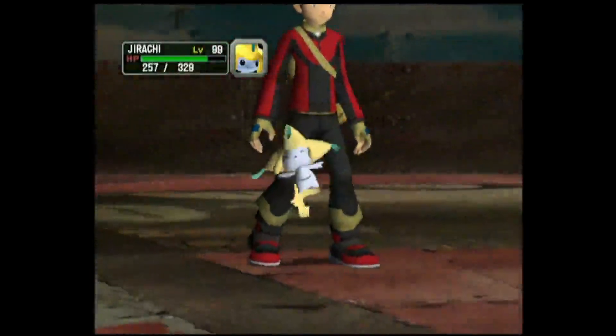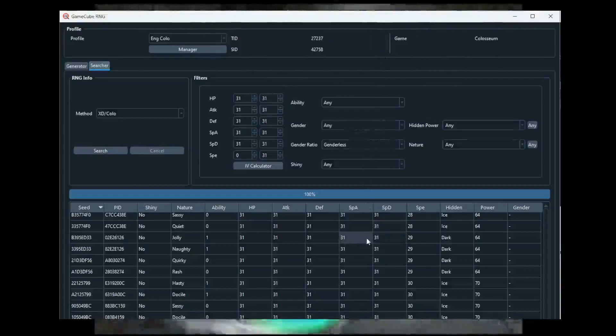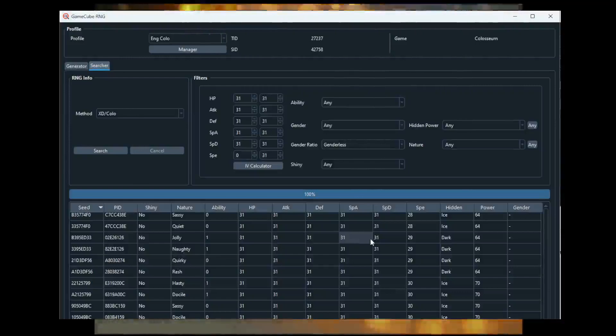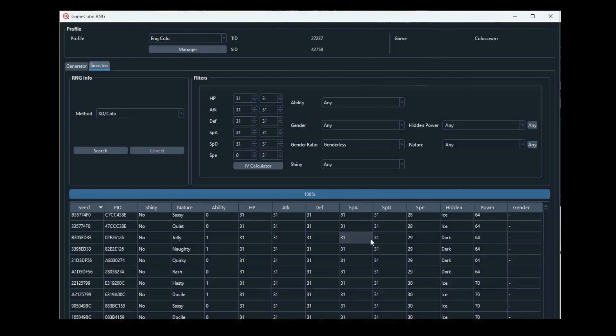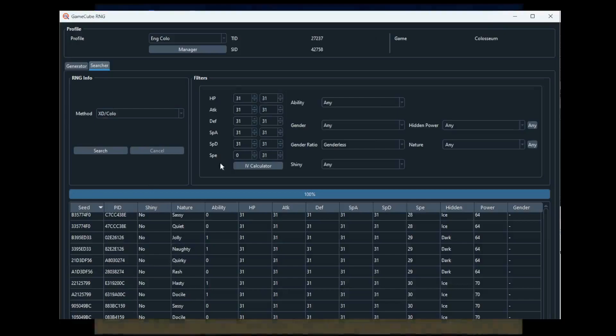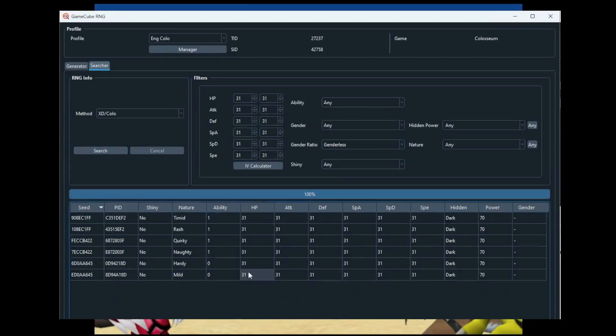This right here is PokeFinder, which you've seen before. I'm going to be working to add Gen 3 Colosseum to the website, but until I do I'll use PokeFinder. Currently, Gen 3 Static and Wild Encounters are on the website for Emerald, Ruby/Sapphire, and FireRed/LeafGreen. Going to the searcher tab for GameCube RNG, if you search for 6 perfect IVs, these are all of the 6-IV PIDs you can get in this game. There are only 6 that exist.